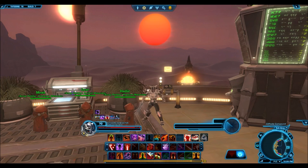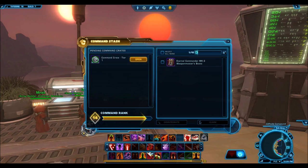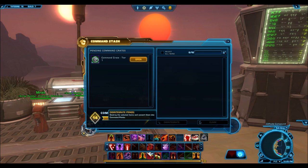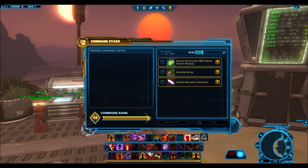One thing I could do is I could remove the mod and the enhancements and use it on another piece of gear, but this thing is going to give me 200 CXP, so I might as well just disintegrate it because I don't need it. But wow, that is really lucky - three seponis pieces. The final command crate, which actually won't be the final one because I'll just disintegrate something here so I can get another command crate.